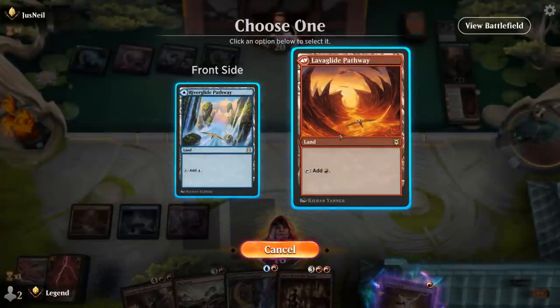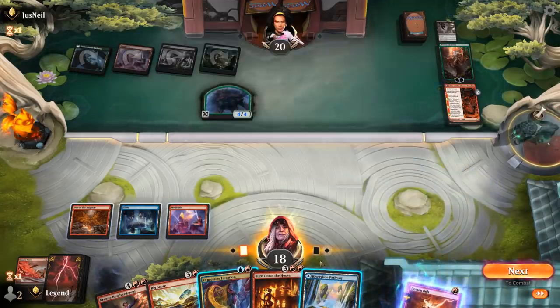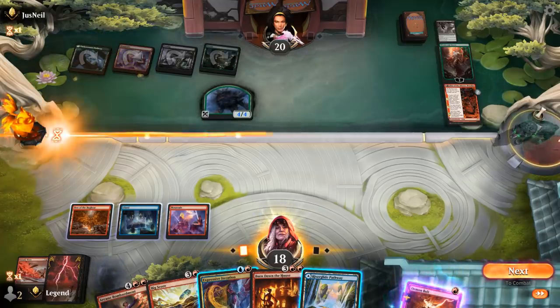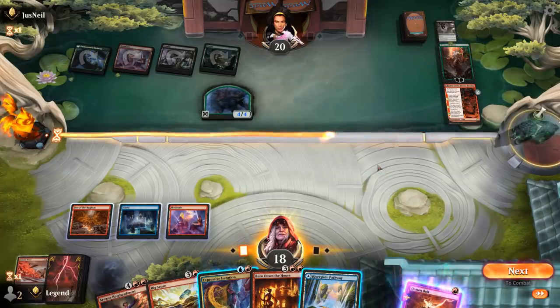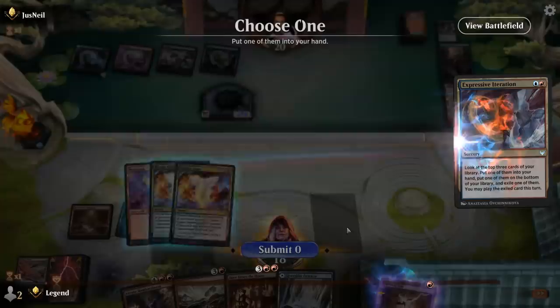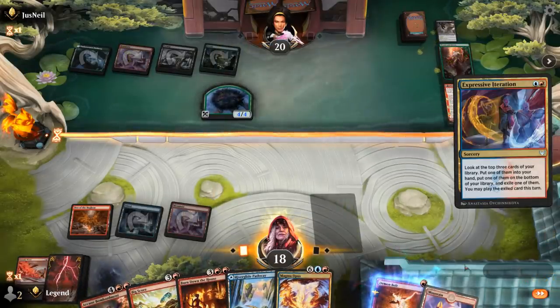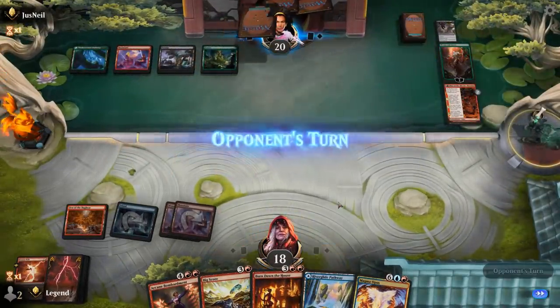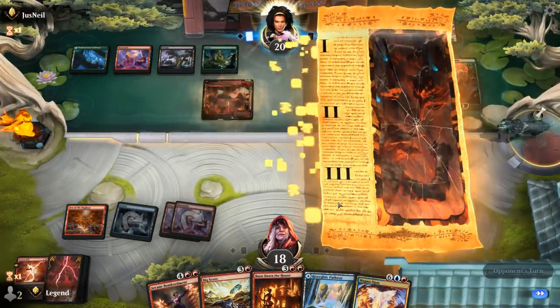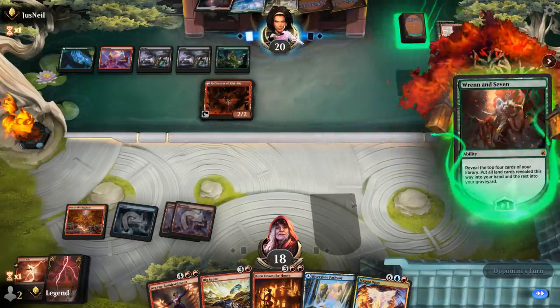We pass with Bigscore available. We consider Iteration plus Demon Bolt but that doesn't deal with the planeswalker. We're better off sticking to Bigscore — as long as we draw another land we can Bombardment and Demon Bolt. The Treefolk will be a bit too large at that point though, so we go for Iteration, put Magma Opus in hand, play Mountain, and kill the Treefolk. Next turn we can clean up with Burn Down the House and avoid taking too much damage. We don't expect them to have much interaction for Arcane Bombardment.